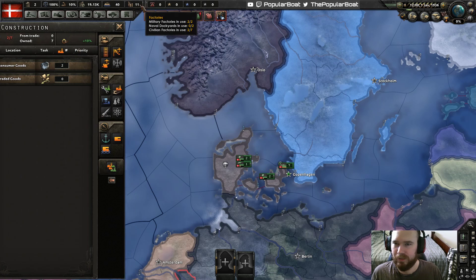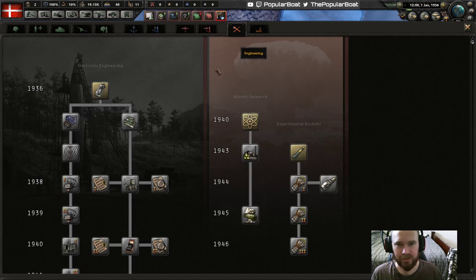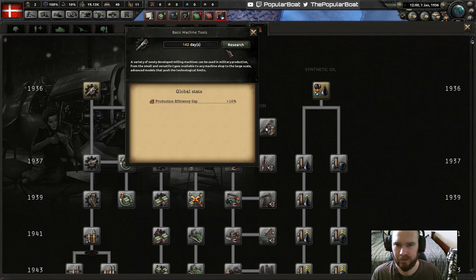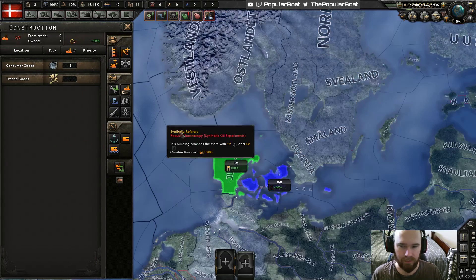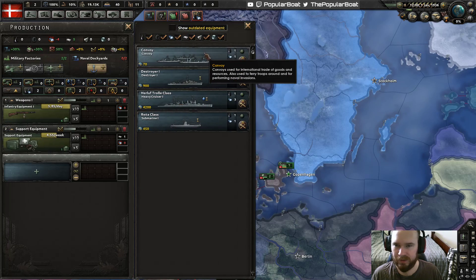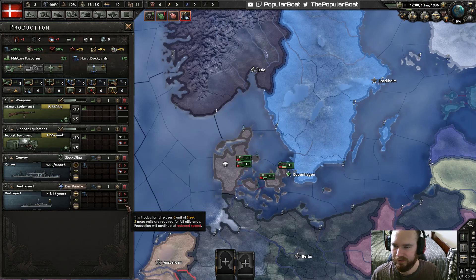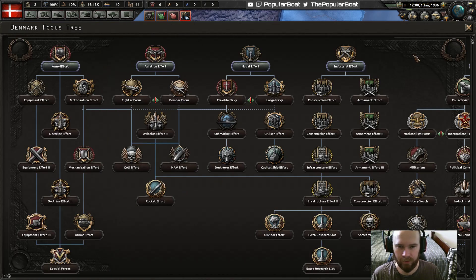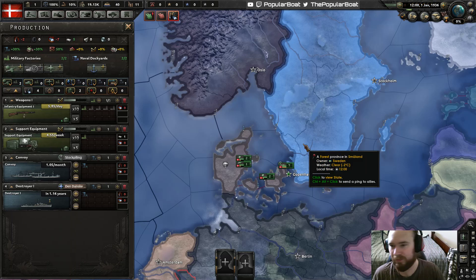We start with 11 total factories — very nice. Three research slots isn't too bad. We'll get our basics started. Not many civ factories but we can deal with that. Dockyards. Convoys and destroyers. We're not gonna really have the resources for much else, and we will start with political effort so we can go either fascist or communist — haven't really decided. What do you guys reckon?